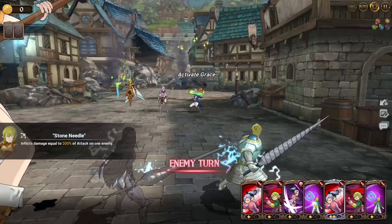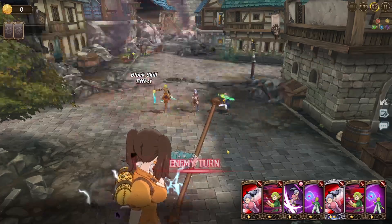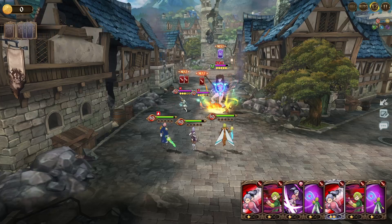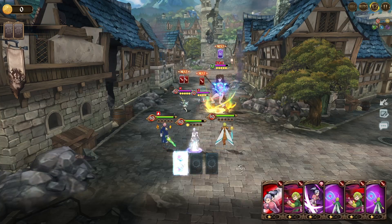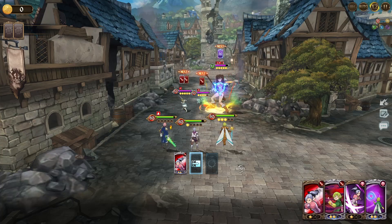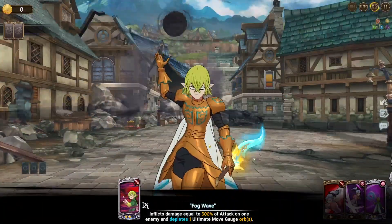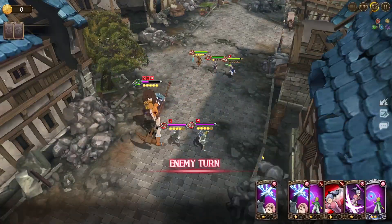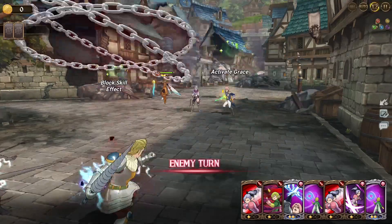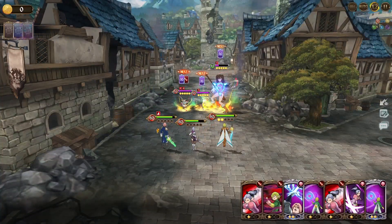That does petrify as well, actually, at level 2. And this does deplete ult gauge, so that's actually pretty helpful. Yeah, it's going to be very hard to get ult here, which is okay - just as long as I can do enough damage. It just makes the most sense to smash our way through. I'll do... that and that hopefully kills. Then we freeze, we petrify him. I think this is going to kill - if not, it's going to get rid of the ult.